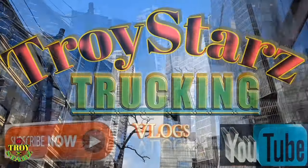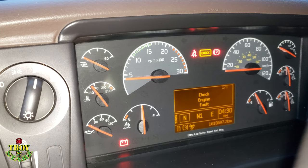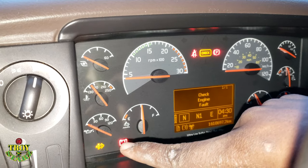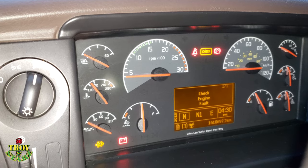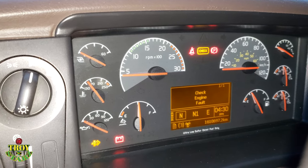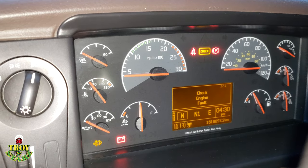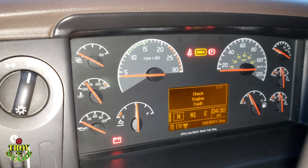For more videos like this, please subscribe. Basically we're just gonna go inside the menu. As you can see, the light is flashing right on the left side there — that indicates I need a parked regen. And also you can see the check light is at the top.